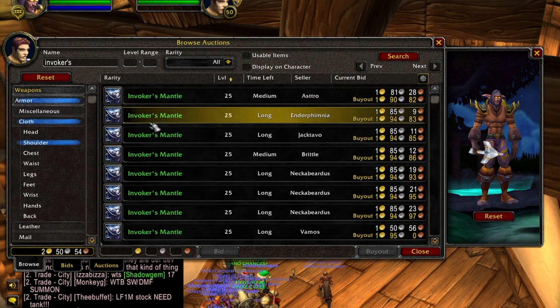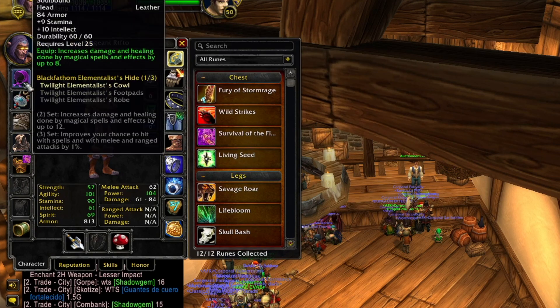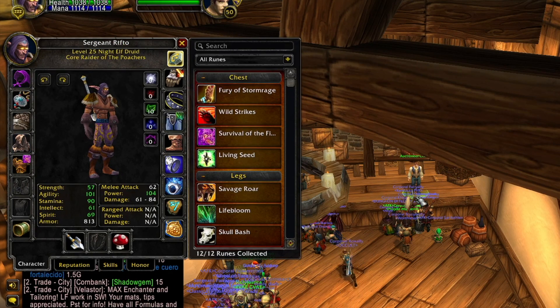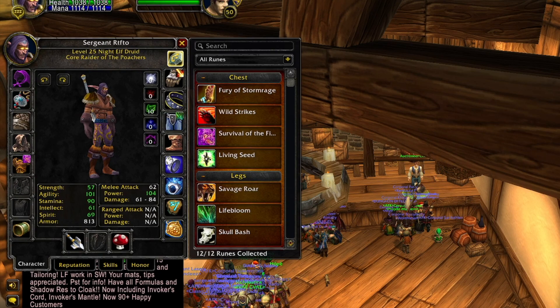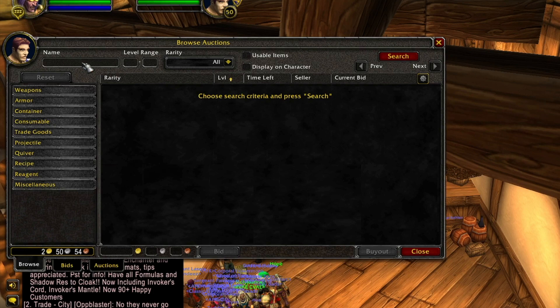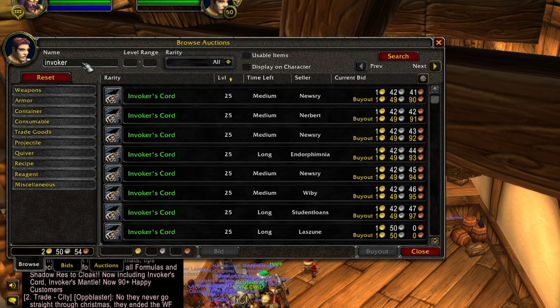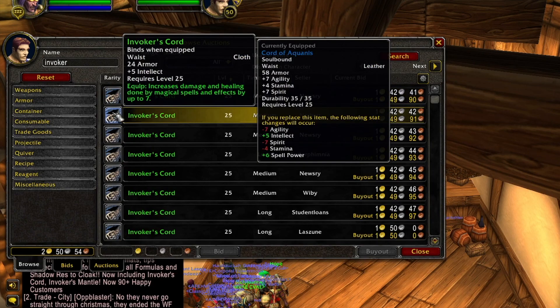You probably want mana-per-5 items if you're a healer for throughput on long boss fights, but these Invoker's pieces are absolutely incredible. For basically 2 to 3 gold, you have two pre-best-in-slot items that will easily take you past level 25.